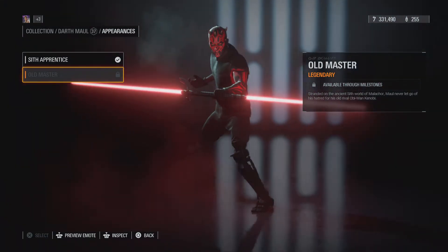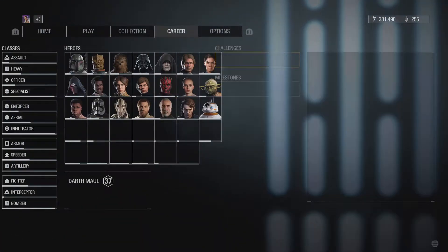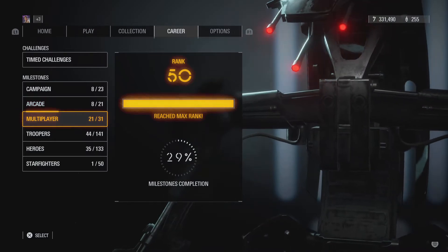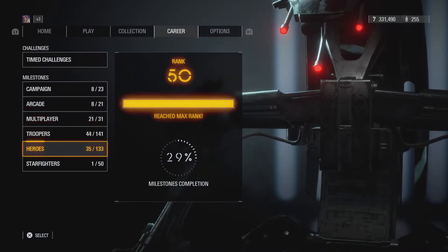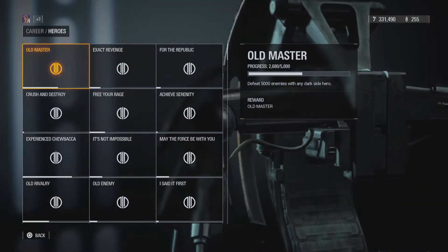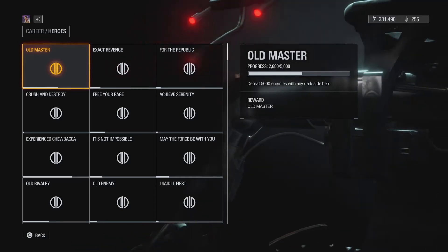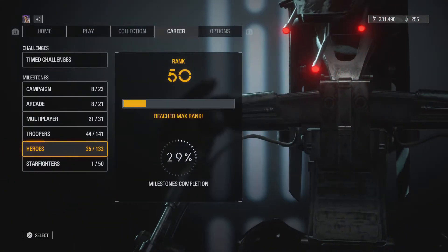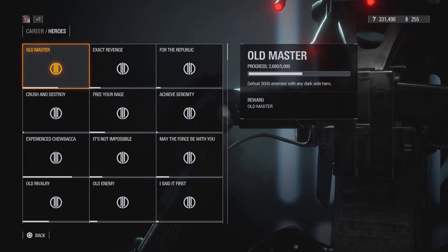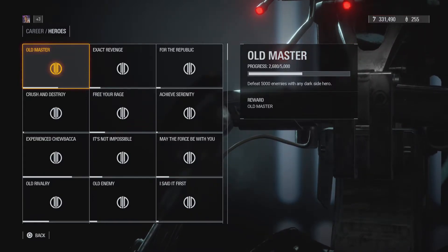I don't know how much it is, like $40, $30 — I don't know. But here's how you get Old Master. You have to defeat 5,000 enemies with any Dark Side Hero. Now, I haven't unlocked it yet, but we have to defeat 5,000 people.